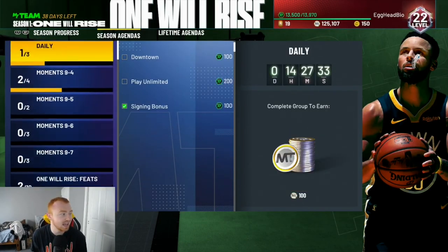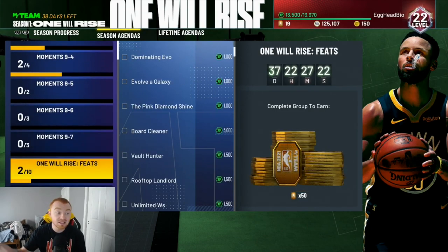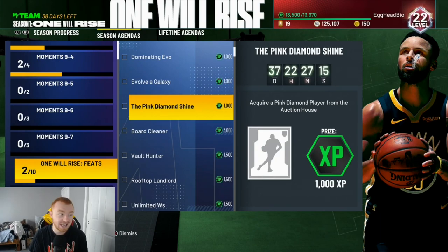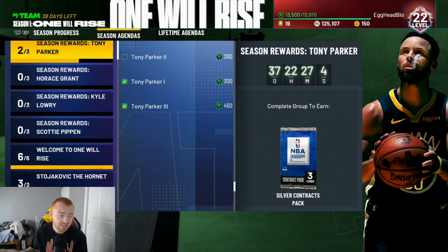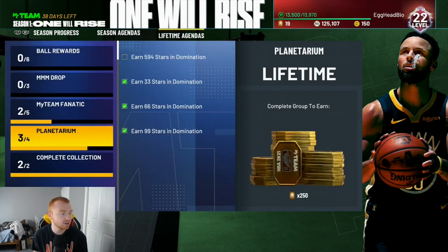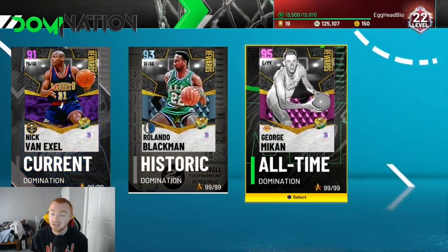There are also agenda group completions — when you complete these two you get a token, complete these four you get a token. Completing all of them should give more than 50 tokens, though I feel like it should be higher given you have to evo up players and get a pink diamond. There's also 250 tokens for completing all the lifetime agendas, which I didn't even realize — that's actually really helpful and something I'm definitely going to do.